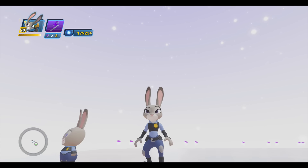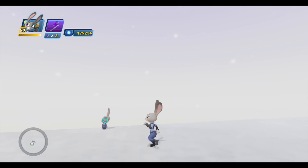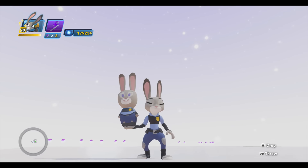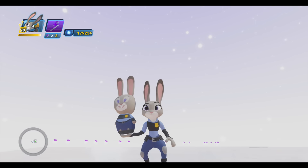And of course, when you unlock her, or any character inside the game, you get the corresponding townsperson costume that goes with that character. Judy Hopps is no different, and she's got a very, very cute, unique little bunny townsperson, and very, very adorable, with the big purple eyes.